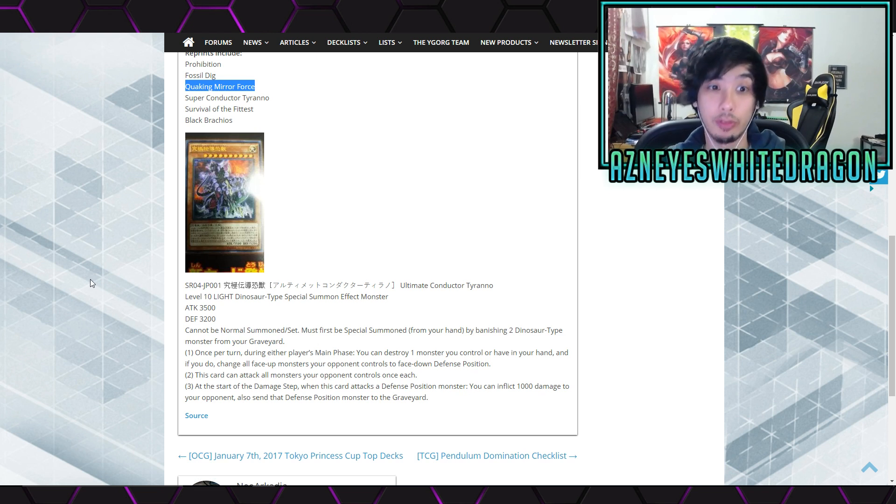We're here to check out the new Ultimate Conductor Tyranno effect. Level 10 Light Dinosaur effect monster, 3,500 attack and 3,200 defense points. Can't be normal summoned or set and must first be special summoned from your hand by banishing two Dinosaur-type monsters from your graveyard. Once per turn during either player's turn, you can destroy one monster you control or in your hand, and if you do, change all face-up monsters your opponent controls to face-down defense position. This card can attack all monsters your opponent controls once each.